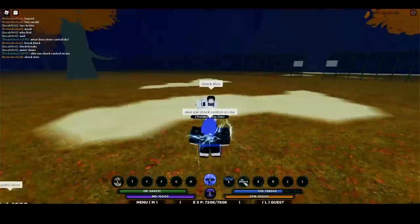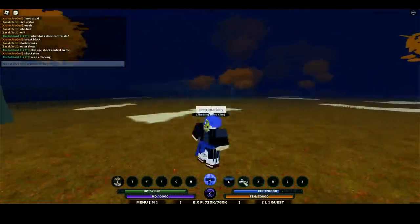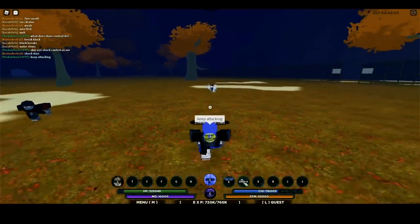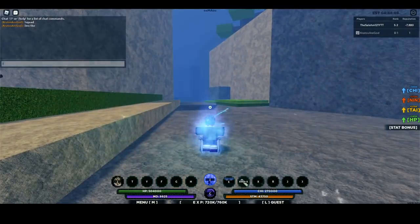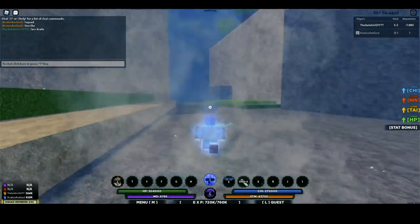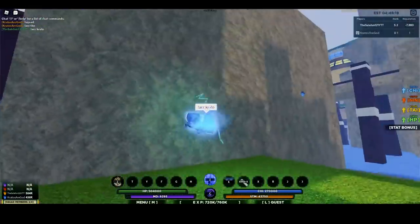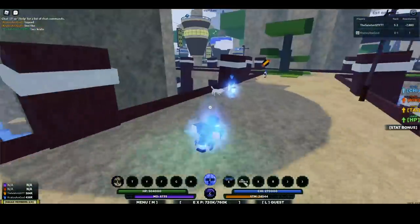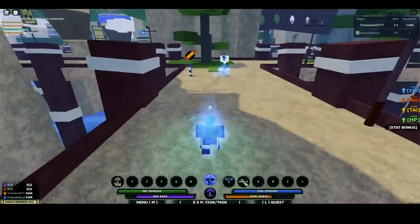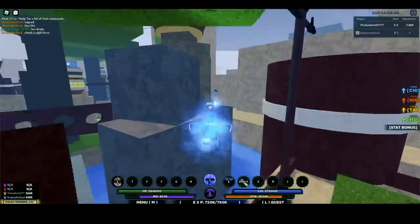All right, here's the shot control showcase. Basically it shocks you every time he lands a hit with his weapon while he has shot control on — it shocks me. Not bad. I'm about to show you where the shot control scroll spawns. Shock spawns right here.